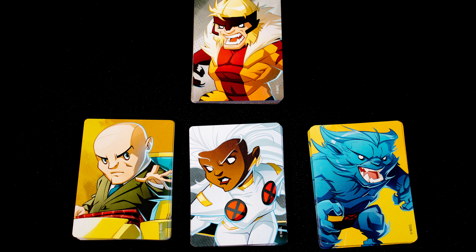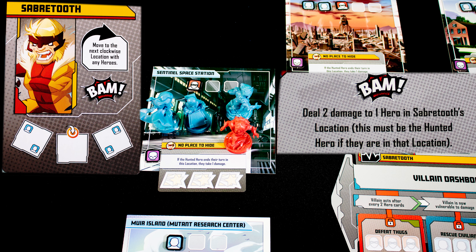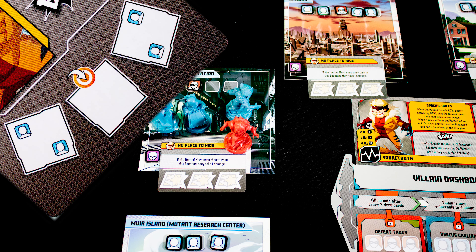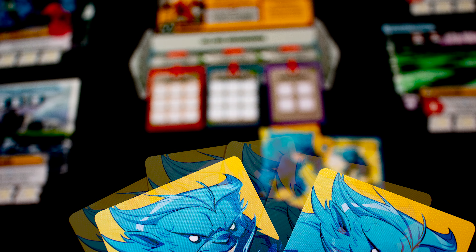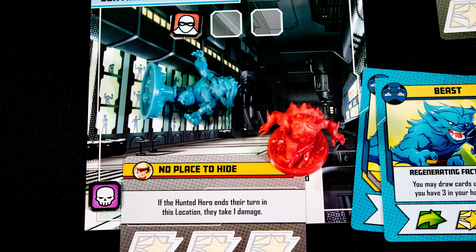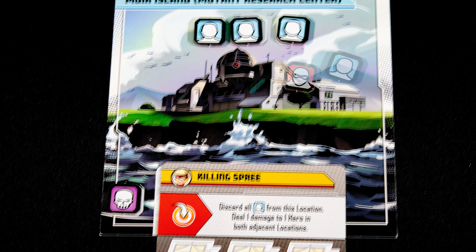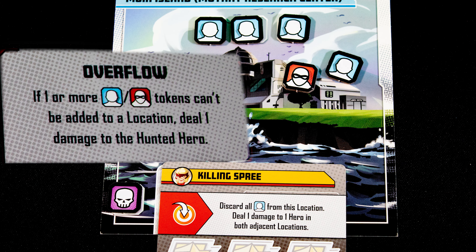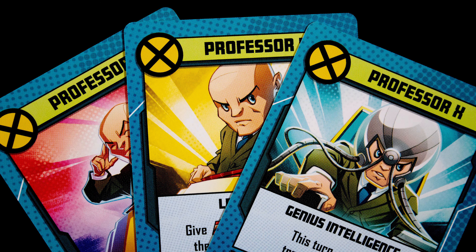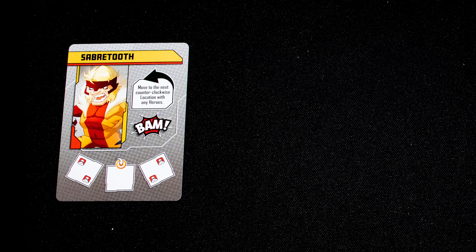The game opens with the villain taking an action: draw a card and follow the instructions on it — first movement, then the BAM effect, which in this case is to do damage, and then placing two civilians in adjacent locations. Damage causes a player to discard cards. If you ever discard your final card in your hand, knock your figure over until your next turn, then draw up to four cards if possible. If you cannot place henchmen or civilian tokens in a free space on a location, check the villain's overflow effect and resolve it.